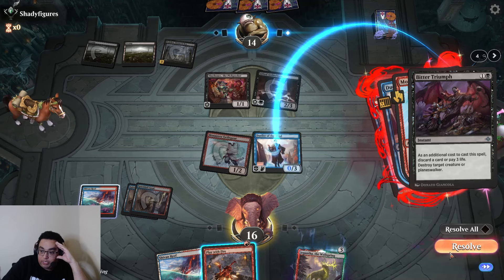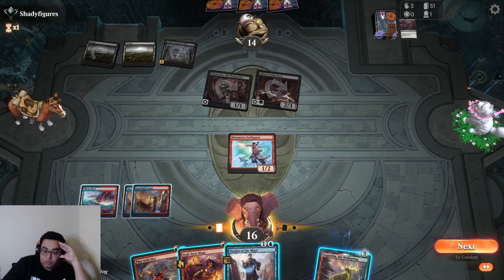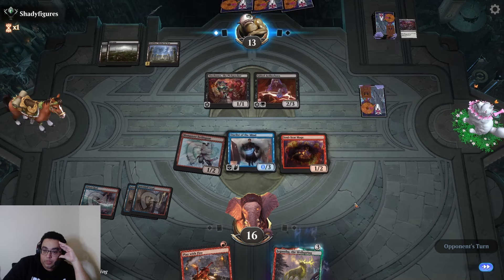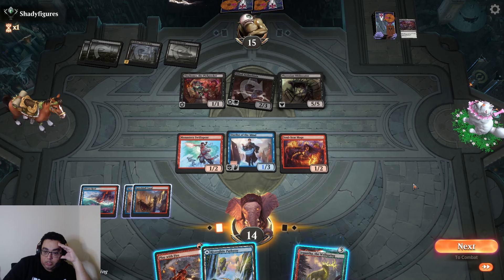A bit of Triumph is annoying. Let me just play both our creatures out. They're on 13 and can keep attacking with Aetherborn. That one's a bit of a problem. Can't really afford to take a bunch of damage off the Blurator — to sacrifice a Permanent instead. They're on 15.